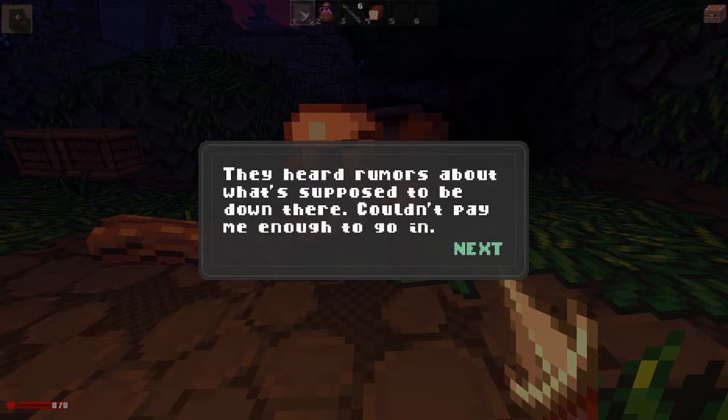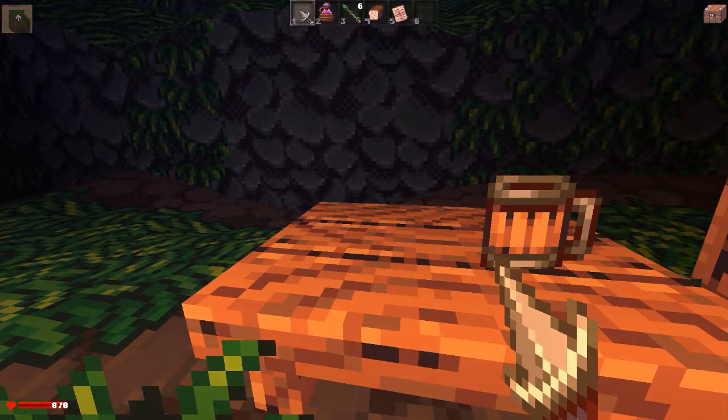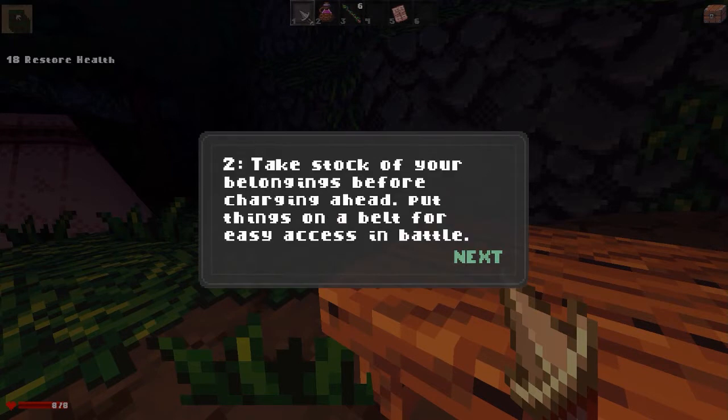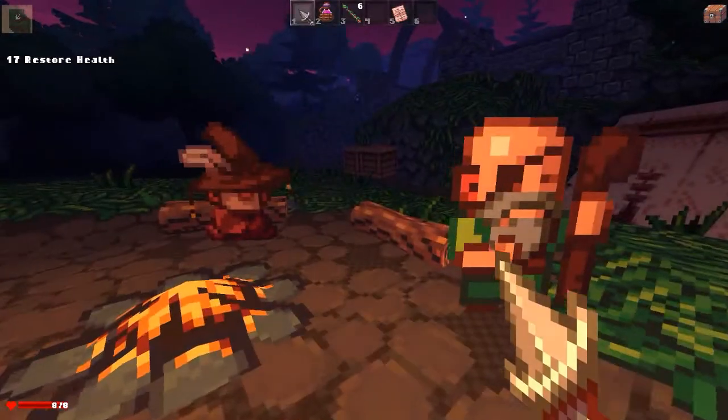Nobody ever comes back out. They heard rumors about what's supposed to be down there. Couldn't pay me enough to go in. Oh, some notes. Get battle notes. I pressed four and I ate some bread. Notes on battle, third edition. A focused attack will always hit, even in battle. Let's skip these because we don't really want to read about this — we just want to go and kill some people. Let's do it.